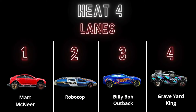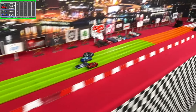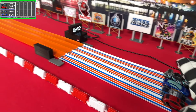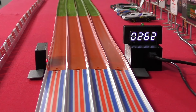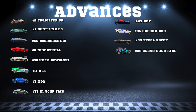This next race could decide it all, or maybe there will be a tiebreaker. Billy Bob Outback needs to finish in front of Graveyard King, but that will not happen as Graveyard King edges him out. Graveyard King will be moving on. Usually after the first race or two you have an idea of who will move on, but not in this case. So now we have our next four racers — and only four slots left. Thank you all so much for watching, see you next time.